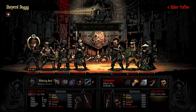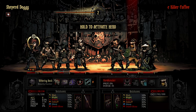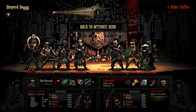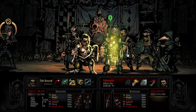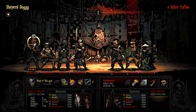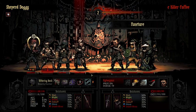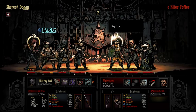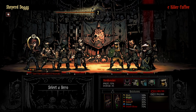He goes for an Open Vein on my Bounty Hunter. I could heal that bleed away, and I'm actually going to do that — I'm gonna heal away the bleed from the Open Vein. I'm gonna stun his Highwayman so I don't take a riposte with the Bounty Hunter, and then I'm gonna use Caltrops. He doesn't get the Pole on my Arbalest — that is very good.